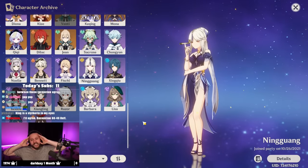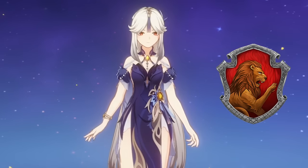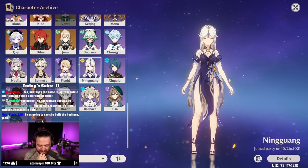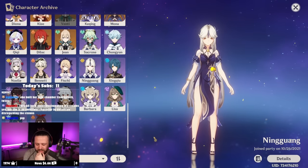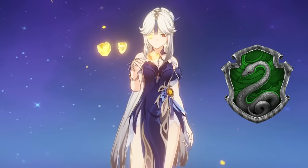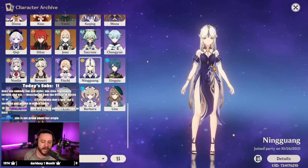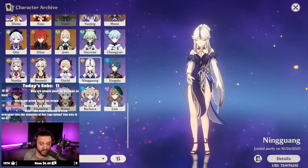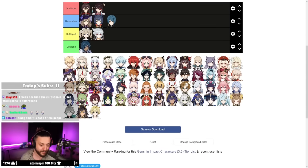Ningguang — chat says Slytherin. I was thinking Gryffindor: she sacrificed the Jade Chamber twice, which is brave and chivalrous. But she doesn't really help others unless she stands to gain, so maybe slightly cunning. Resourcefulness — definitely. No heritage at all though, and I don't think I've ever really seen her be cunning. I personally would have put her in Gryffindor or Ravenclaw — she's very smart, has spies everywhere, knows everything, and plans all the time. A poll shows 53% Ravenclaw. It's a tough one — let me know in the comments.